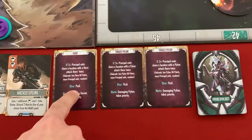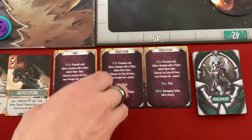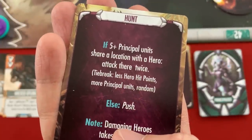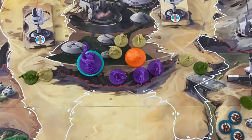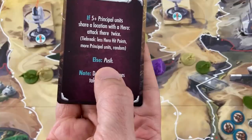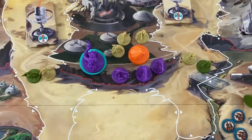For now, the Principal's left and right cards: hunting a hero, and then trying to kill a pylon. The 'Haunt' card: if five or more Principal units share a location with a hero, attack there twice. The most units with a hero is four here — not enough to trigger it. So instead they push.